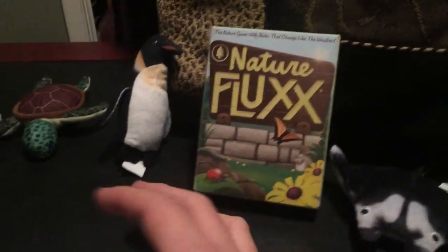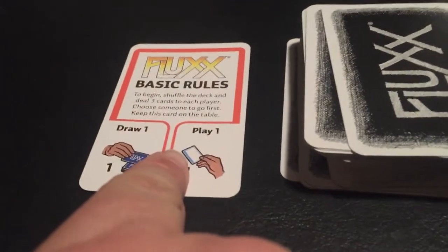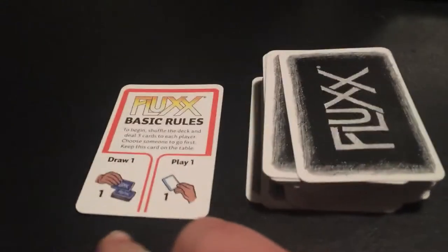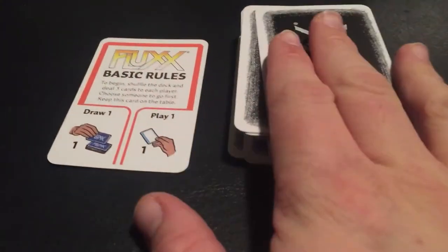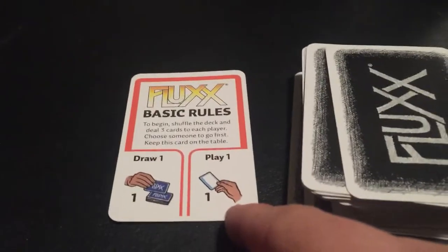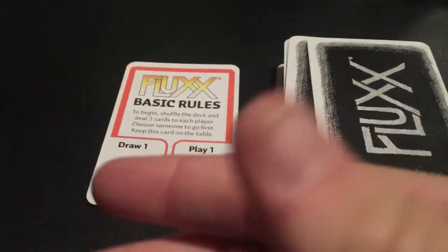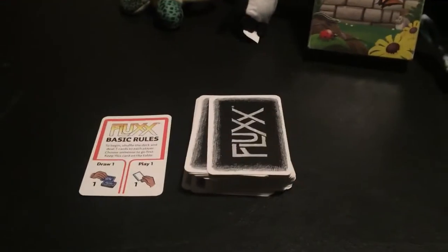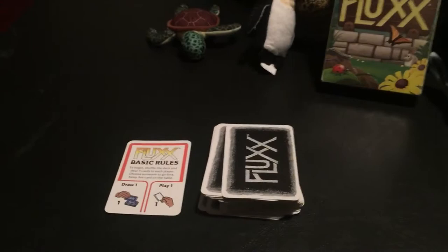The rules are actually really simple. It starts off that everybody has three cards. I already divvied out three cards for me and Manta — he's going to be player two. You would start off by drawing a card from the deck, and then you would play a card from your hand. That's the basic rules. The reason they might call it Flux is because the rules are in a constant state of flux — rules can change very fast. So why don't we get started and show you guys how to play.